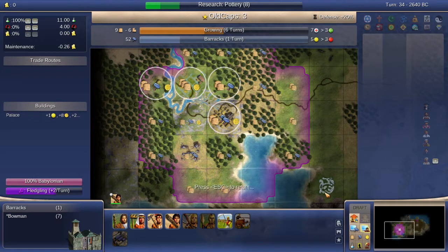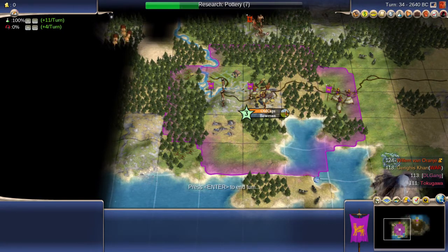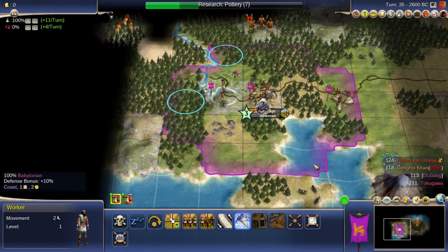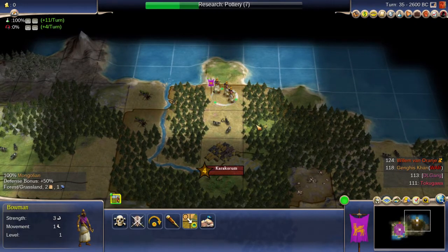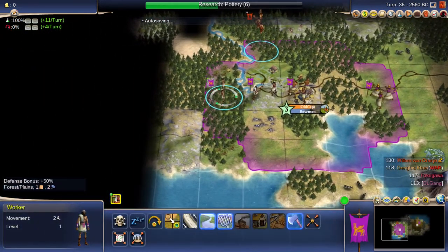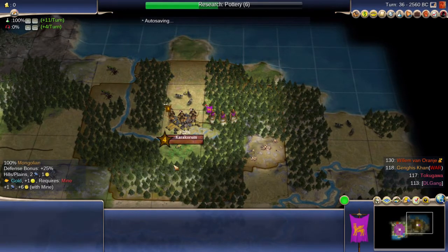I see 52 hammers this turn from the chopping and the overflow. Now all my units are going to come out with a promotion because of the barracks. I can build a mine on that hill and begin chopping the grassland trees — which will later mostly become cottages. They're food neutral: two food feeds one population, so I can work cottages on that land. The pottery I'm building will give me the ability to put cottages there.